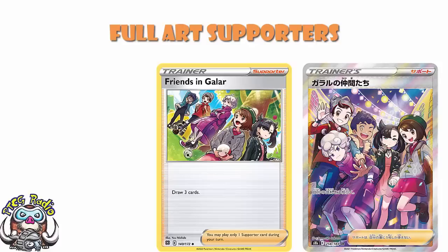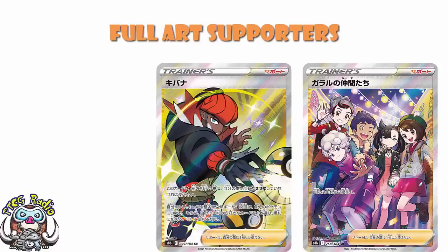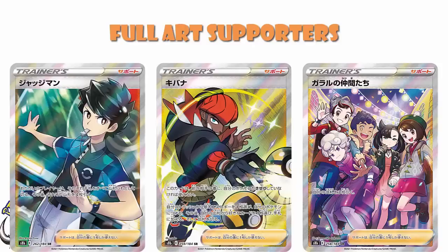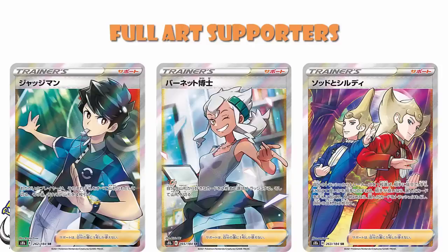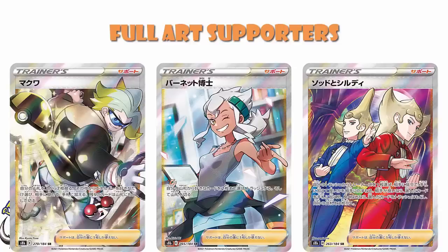We've then got full art of Raihan — good card, sees a bunch of play. Judge — good card, sees a bunch of play. Swordward and Shieldbert — bad card, sees basically no play whatsoever. Professor Burnet — not Professor's Research, this is the one that helps all of those lovely V-Unions. And yes, I know that putting the V-Union supporter Professor Burnet into a set with Morpeco V-Union would make sense, but we have never got V-Unions in packs and I don't think it's going to happen now. And then one more Gordie, because who doesn't want Gordie?